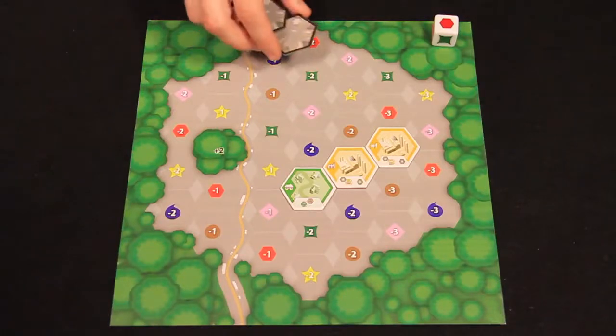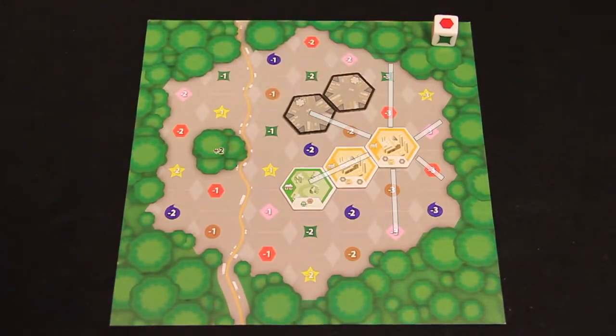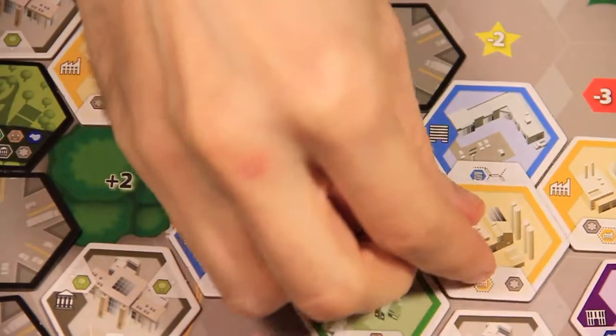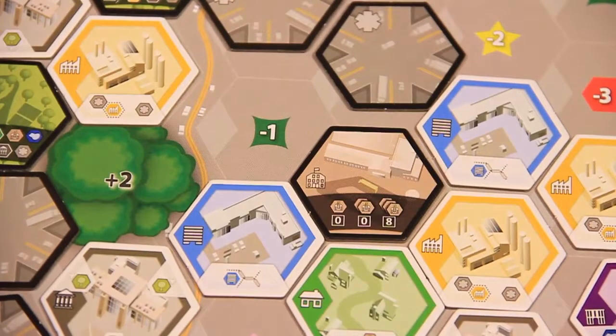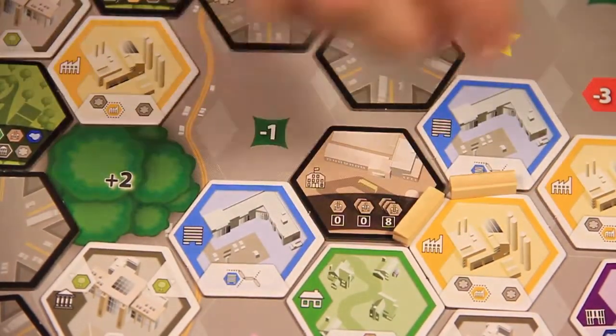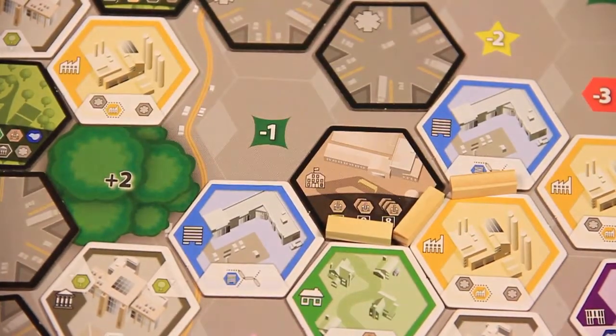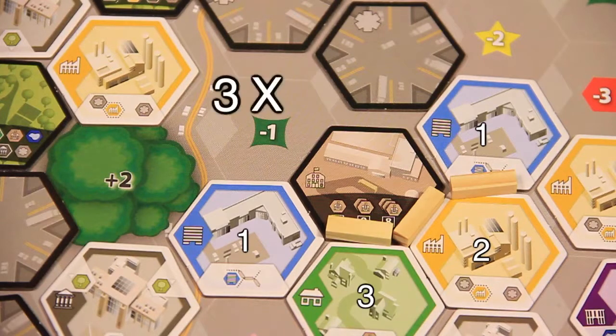Industrial zones allow the player to place up to 2 road tiles on any empty space within 2 hexes of the industrial zone tile. Commercial zones allow a player to place up to 3 sidewalk segments along the intersection between spaces. Each new sidewalk segment must connect back to the activated commercial tile. Each contiguous sidewalk is worth a number of points equal to the number of zone types the sidewalk touches multiplied by the number of improvement types the sidewalk touches.